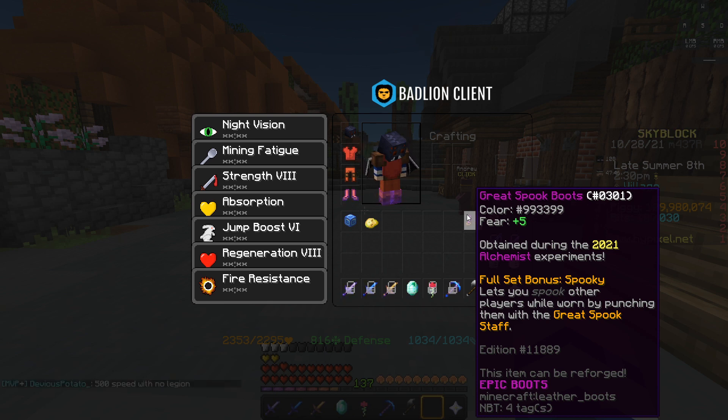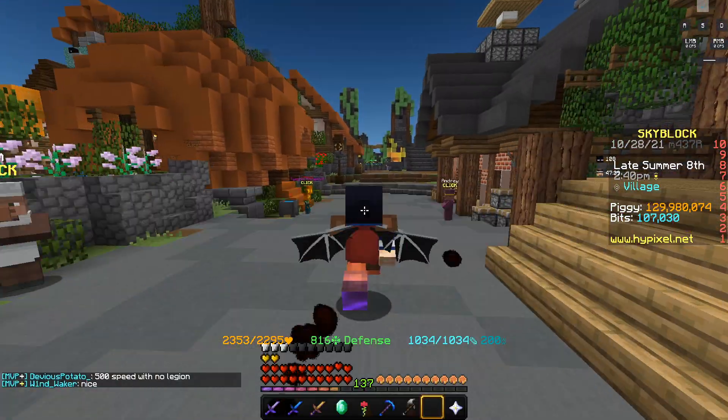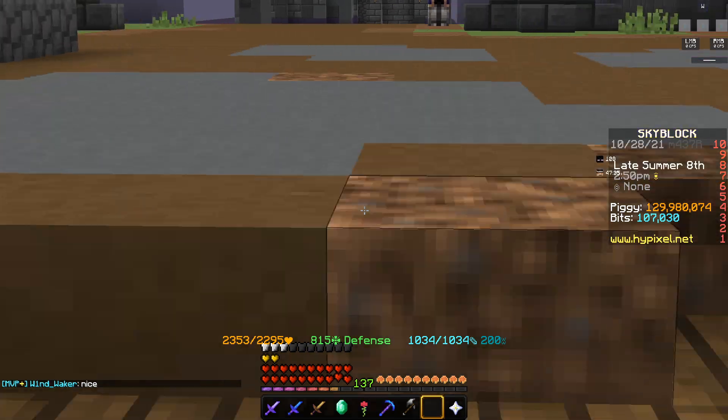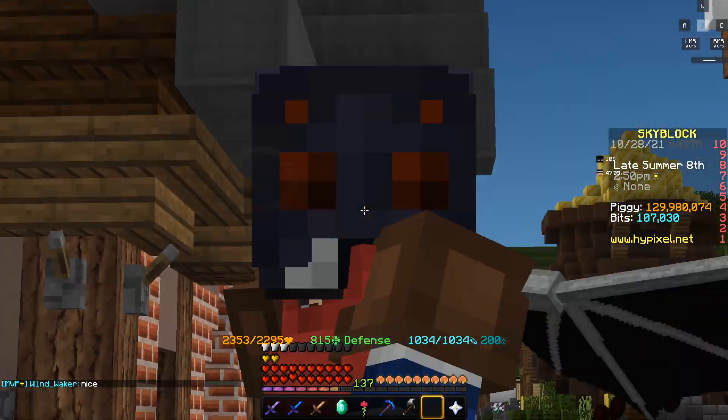One of the most important parts, even though it may not seem like it, is the edition number. It tells you when you get it and how many have been made. So if you're the first person to get a staff or a chestplate, it will be going for exponentially more than what others are going for.